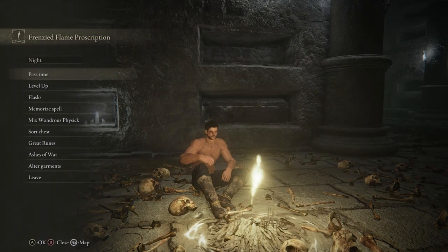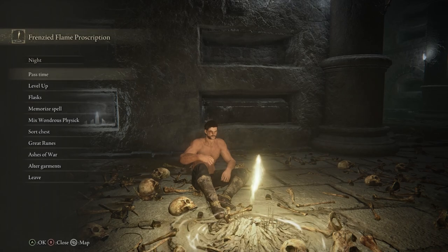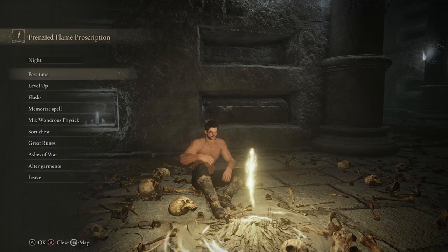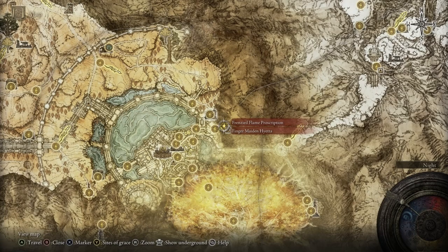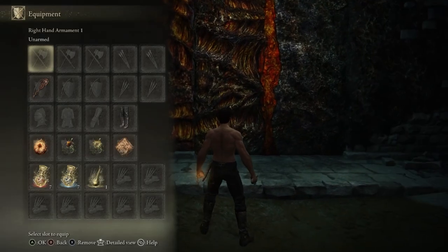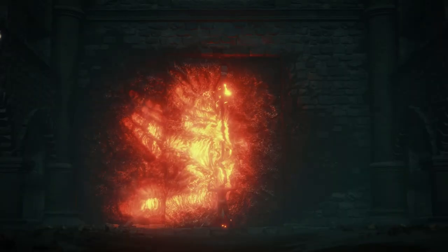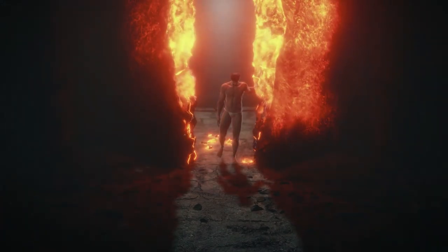To get the Frenzied Flame Seal, go to the Frenzied Flame Proscription Site of Grace, which is in the capital. You need to follow Hyetta's questline to the very end, find the Cathedral of the Forsaken, go deeper, and you'll find the Frenzied Flame Proscription. Go through this door — there's a slight puzzle where you just take off all your items — and you can open the door. It's only after you become the Lord of Chaos by going through this step that you can get the Frenzied Flame Seal.